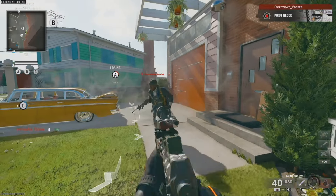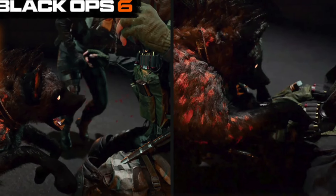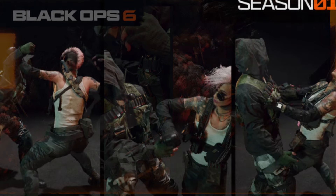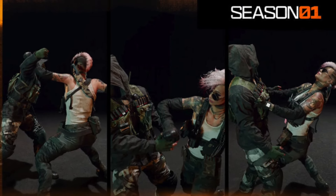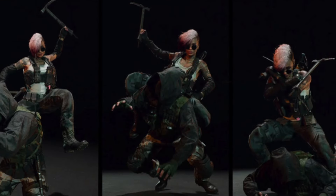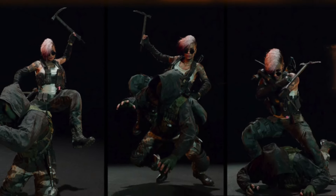The new finishing moves available are: the Who's Laughing Now with a Hyena Companion, which is a Black Cell Instant Reward, the Headache unlocked on page 2, the Hit Run Hitman unlocked on page 9, and the Good Point unlocked on page 14.